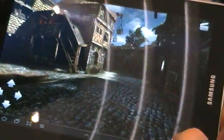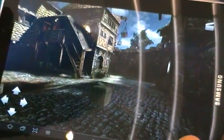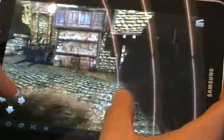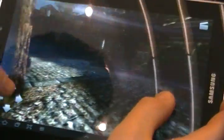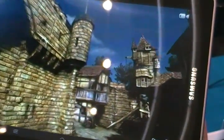You can see it's quite high detailed. You've got normal mapping, advanced shader effects, and also physics — so I can throw crates around. There's a puddle in there. You can also see smoke effects.